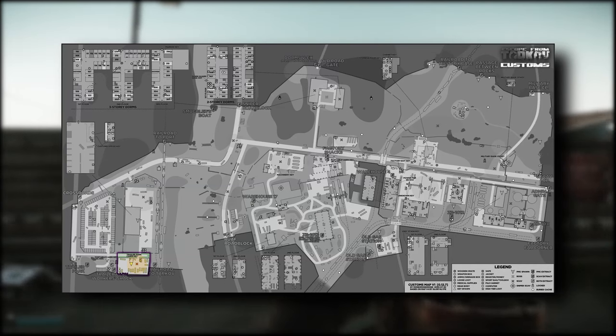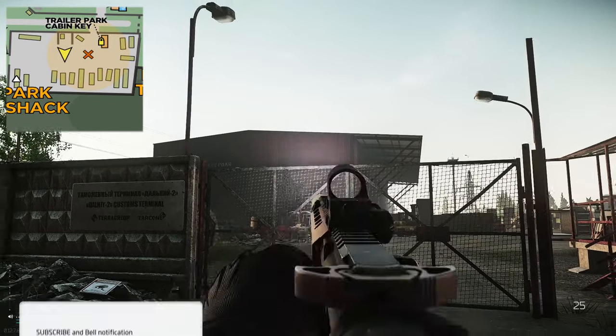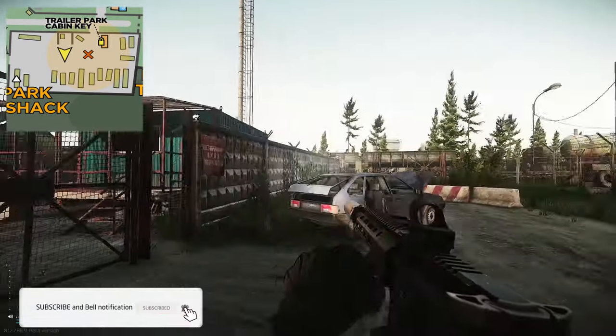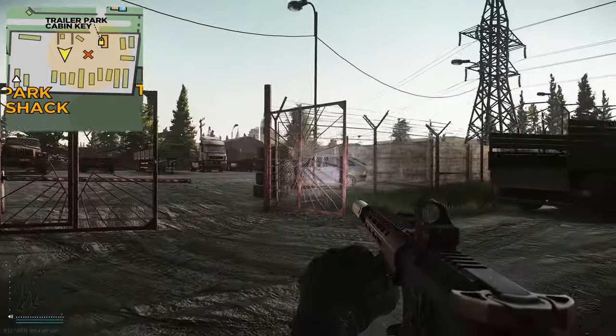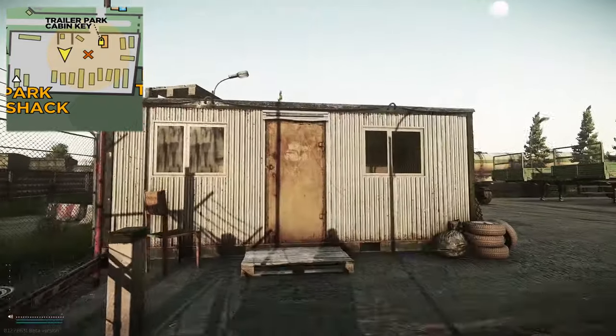This key is used on Customs. Once on Customs you need to head over to big red side. Go to the south side of the map where you have the trailer park area, and you've got this little cabin in the trailer park on the left hand side.